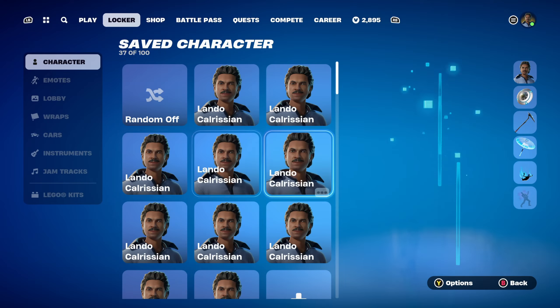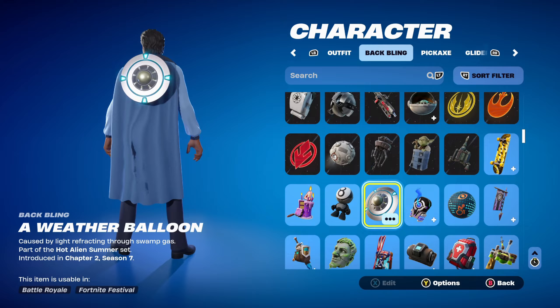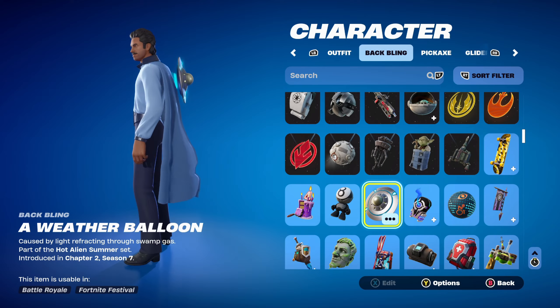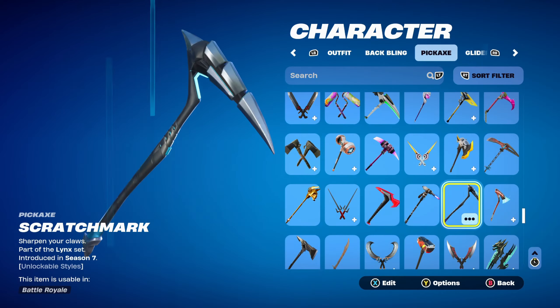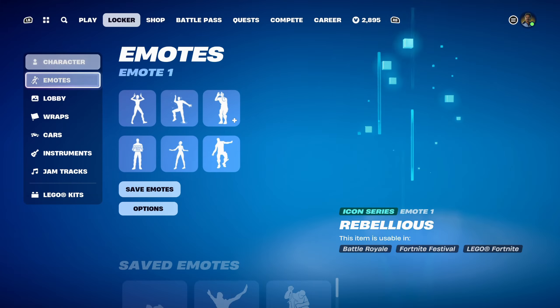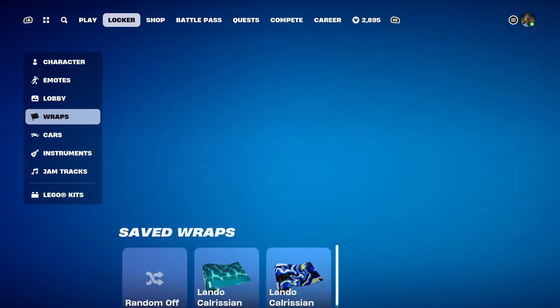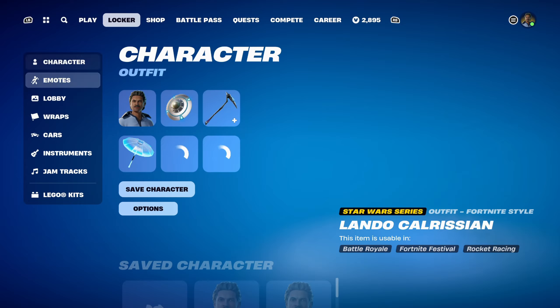For combo 5, similar to the previous combo, I'm using a silver and blue themed backbling — the Weather Balloon, part of the Hot Alien Summer set, introduced in Chapter 2 Season 7. It's basically a UFO backbling from the alien-themed season where UFOs were actually usable in-game. The pickaxe is Scratch Mark, part of the Lynx set, introduced in Chapter 1 Season 7's Battle Pass — I'm using the blue colour style for the black and blue design. The weapon wrap is Blue Metallic, part of the Ice Kingdom set, introduced in Chapter 1 Season 7's Battle Pass — it's the Ice King's weapon wrap from that season.